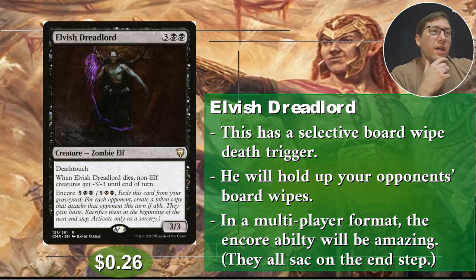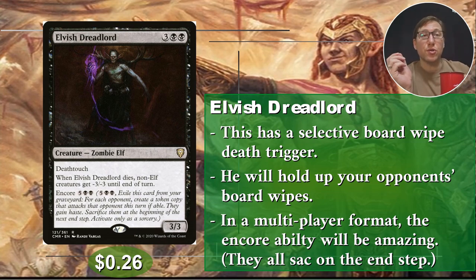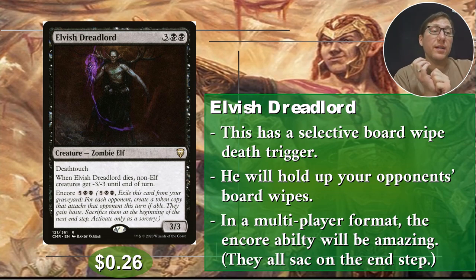Number four: Elvish Dreadlord. He's actually black — 3, black, black for a 3/3 with deathtouch. Not too shabby. 5 mana is not great for a 3/3, but deathtouch is nice. When he dies, non-elf creatures get minus 3/minus 3 until end of turn. Minus 3 is going to take out a lot of the board, especially if you can control when he dies — if you can sacrifice him, then great. But what really puts him over the top is Encore: 5, black, black. That's expensive, but this is to win.